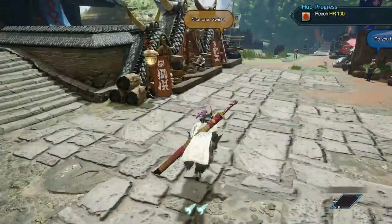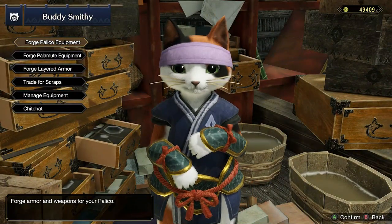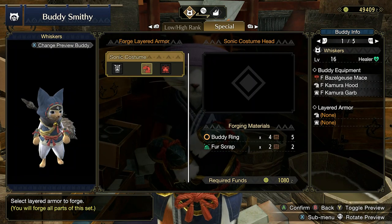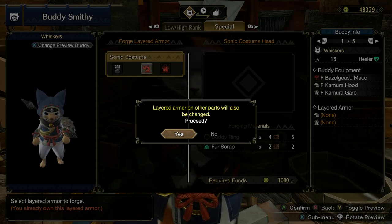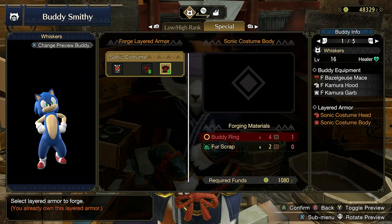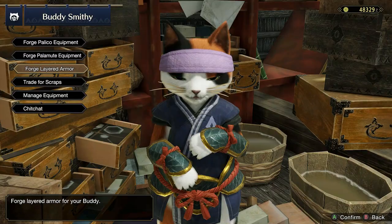The icing on the cake — if you haven't unlocked this yet — those rings I mentioned earlier, you're going to be able to use them. Go to your buddy smith, go over to your palicos, head straight to your layered armor, go into special, and here you'll be able to unlock the costume for your buddy that will turn him into Sonic. Looks awesome, is awesome, and this is just a great quest in order to gear up, farm a load of money, and get a lot of resources in order to crack on with the rest of the game.